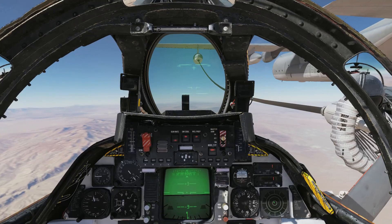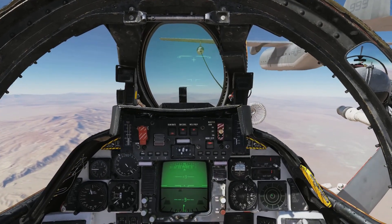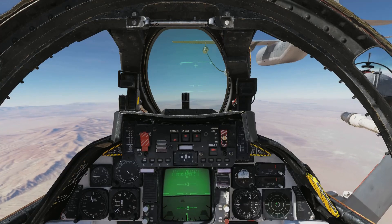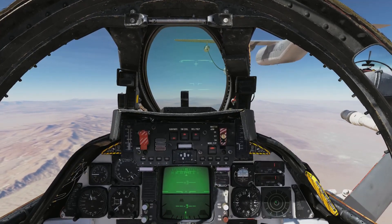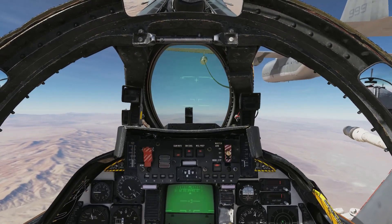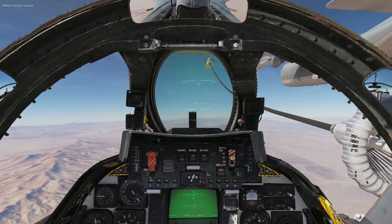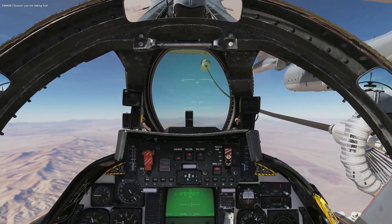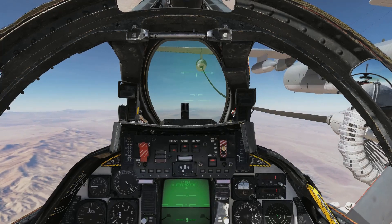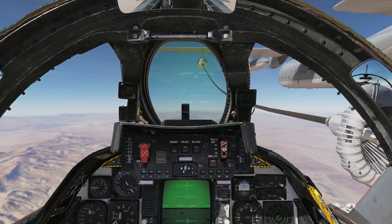Steady, steady — fuel 14,000, we're okay. We disconnected again — no problem. This is probably going to happen to you too, so you can see how to go back in and reconnect. Number on the hose, number on the hose, keep it in the middle — contact! Now just make sure you don't get too far back. Taking fuel again, just wait. When you see you're going back, add a bit of throttle and play with it.